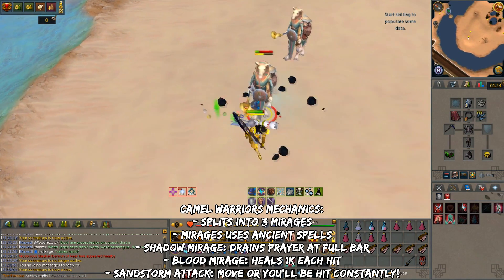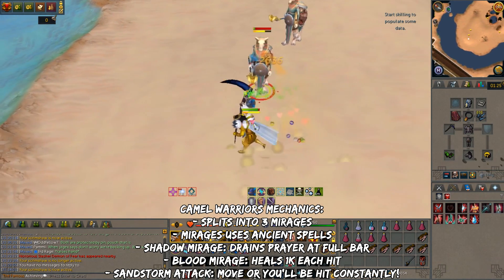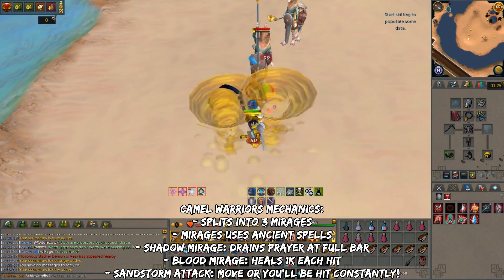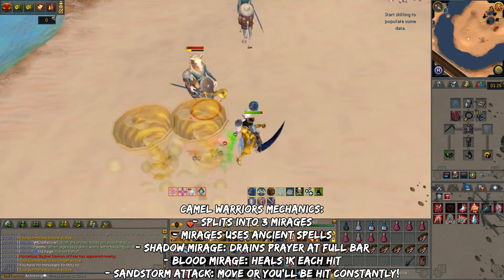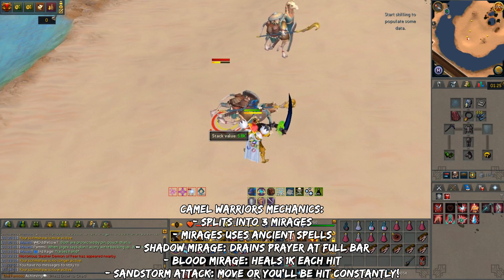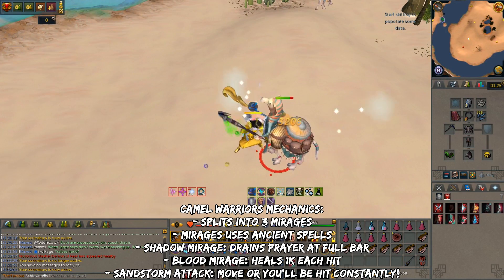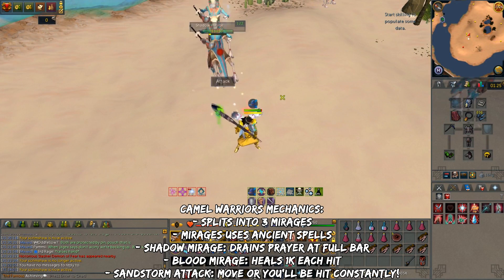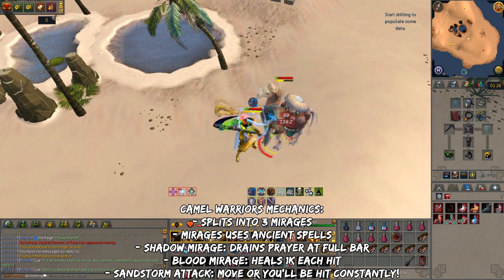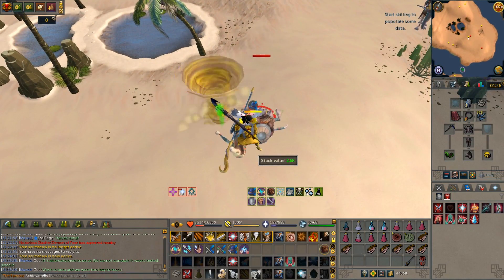For the Smoke Mirage, there is no special attack. When all 3 Mirages are killed, the Camel Warrior will show up again and can finally be killed safely. Anytime a Camel Warrior's adrenaline bar hits full, it will use one of two attacks. This is really important — if you attempt to stun or bind a Camel Warrior, it will cause them to use the Sandstorm attack 2 seconds later. Standing inside the Sandstorm constantly deals damage, starting at 50 damage and doubling for every tick you're inside. Just move 1 or 2 squares away as soon as you see it.